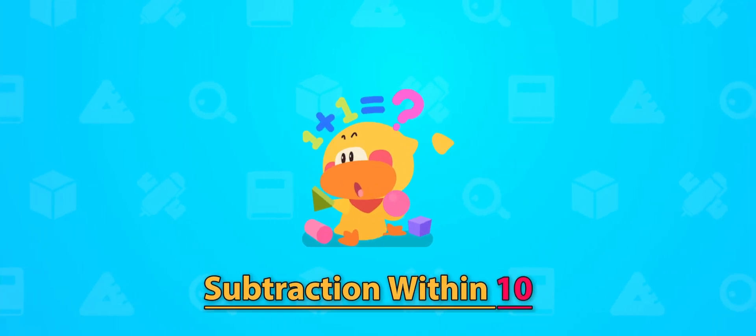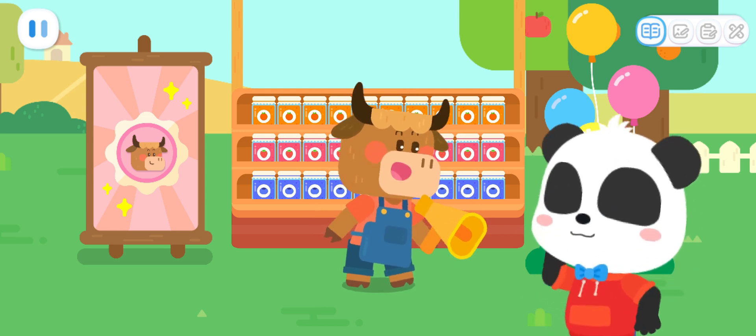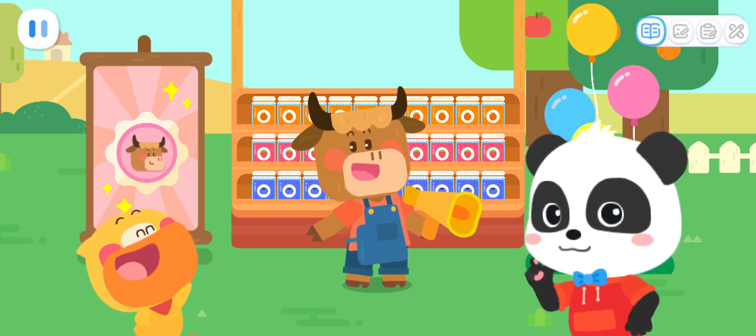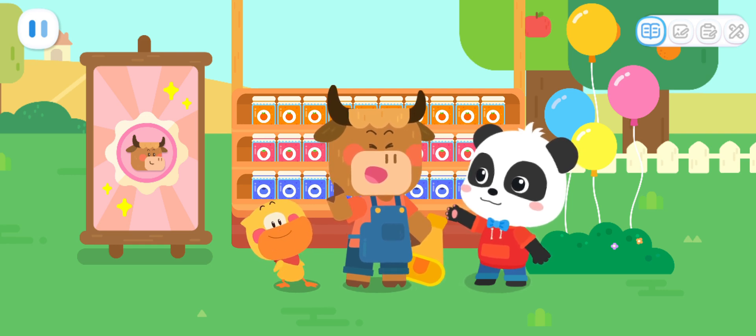Learn with Quacky! Buy jam for a chance to win the lucky prize! Whoever gets the jam with Max's avatar on the lid will get a year's worth of free jam! There's only one lucky prize — come and try your luck!